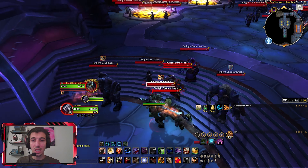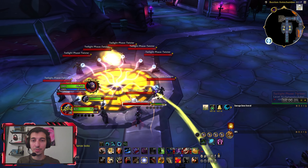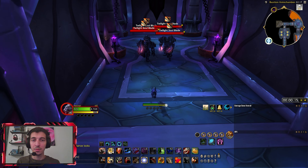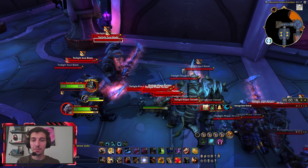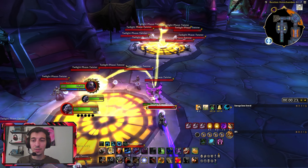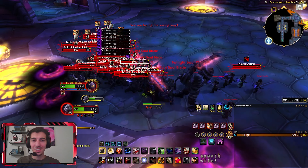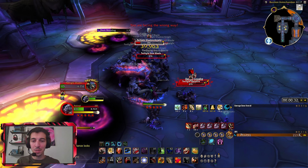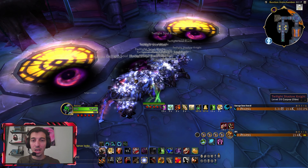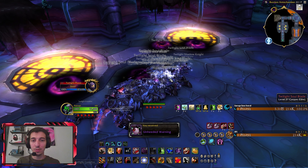What you want to do is gather up all these mobs in the first room up until here. Gather them all up. Once you have all of them gathered up, make sure that you don't die — it can take a little bit of damage to kill them. They're dead now, and loot them all.